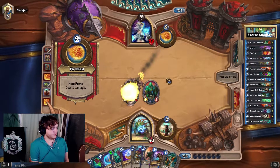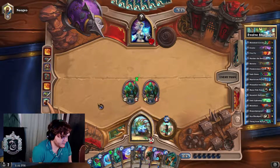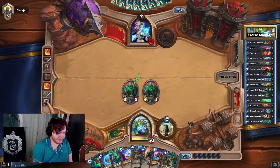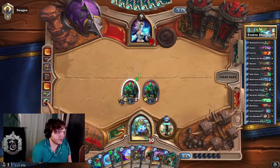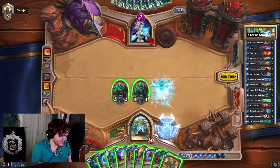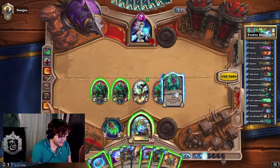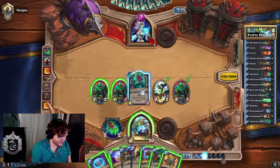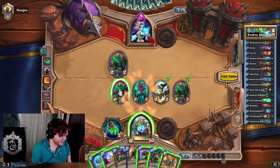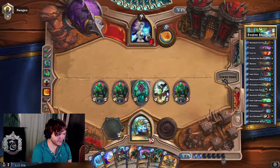It might be a counter of some sort, which I'm going to try to bait out with the coin. I really want to be careful here depending on what he's playing. I do want to definitely apply pressure against secret mage to force him to start using cards, which I think I'm gonna start doing right now. So I have a three-three here and a zero-two — if I place this right here and he meteors it, I will keep my two-two and three-three. Playing around meteor right there.